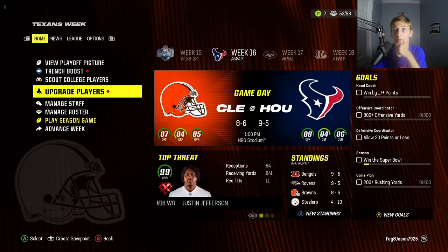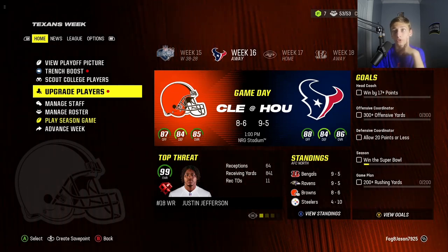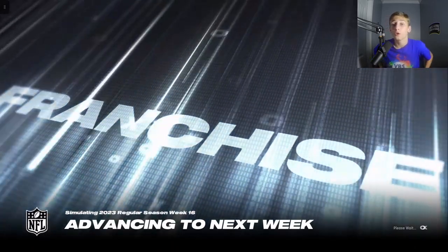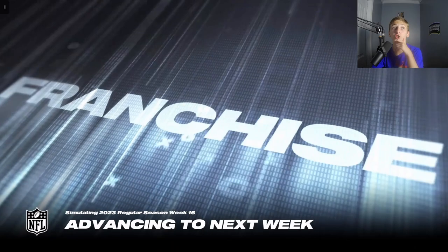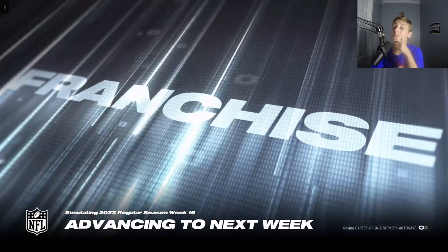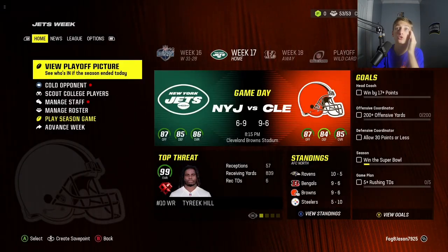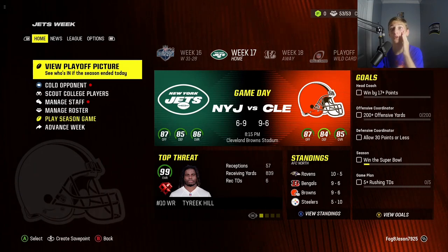Let's go — now with the nine and five Texans with 99 overall Justin Jefferson on their team. If we win, we're in the playoffs. I'm fumbling my words right here — if we win, we're gonna jump up to the seventh seed. This is a huge game right now. Oh my gosh, 31 to 28 — that was so close!